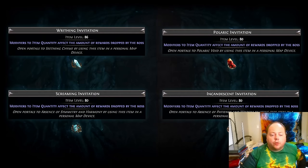Here's what the four invitations for the Eldritch bosses look like: the Writhing Invitation and Polaric Invitation for the mini-bosses, and the Screaming Invitation and the Incandescent Invitation for the main bosses. The first ones of each that you get will be quest items, and therefore will be green.